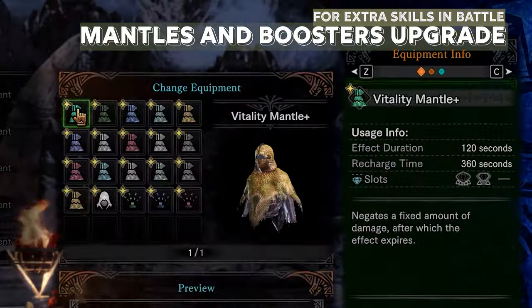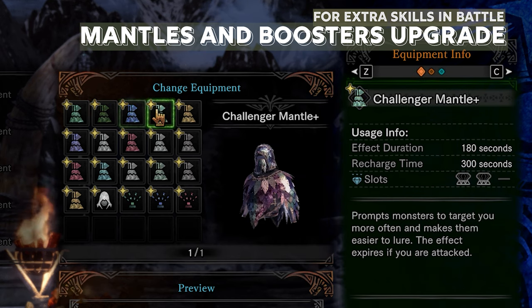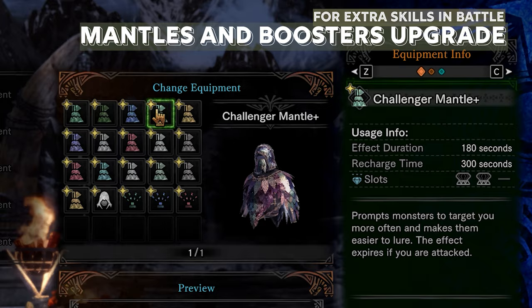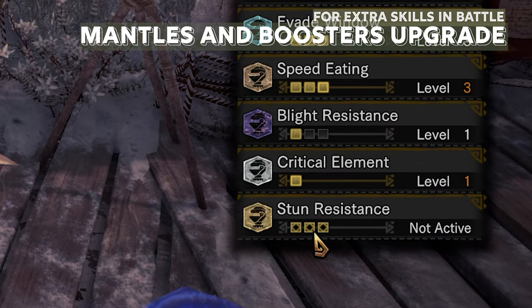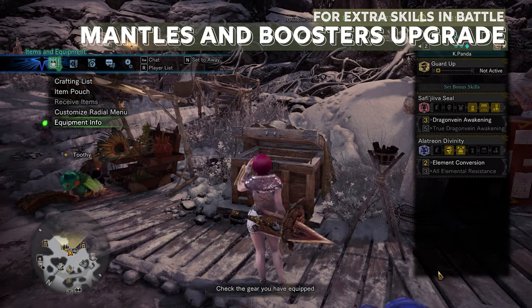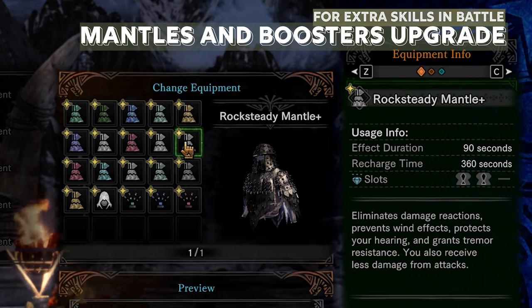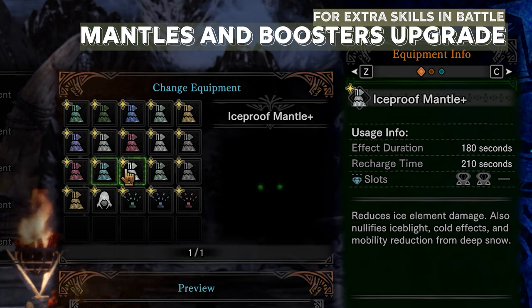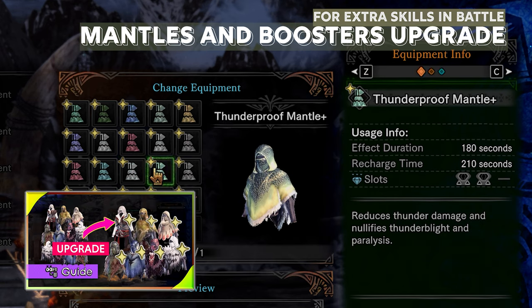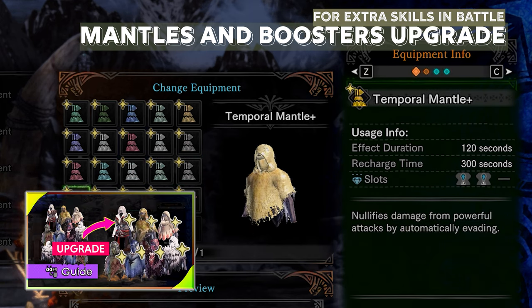In Iceborne, mantles can be upgraded to allow you to put decorations in them. When you wear the mantles in battle, those skills in the decoration slots will be activated. This is very useful to help put more skills in our builds. On the other hand, boosters will get more area of effect and increased uptime, which is also useful in battle. For more information on how to farm mantle upgrades, check out this video.